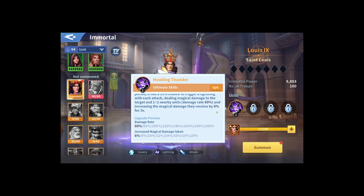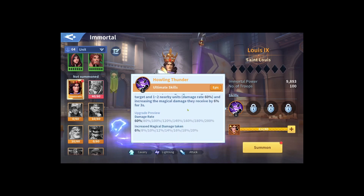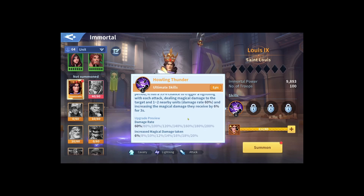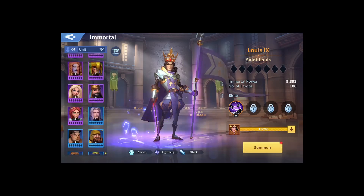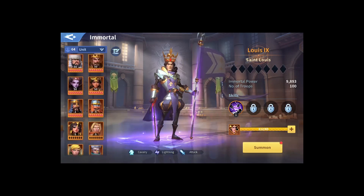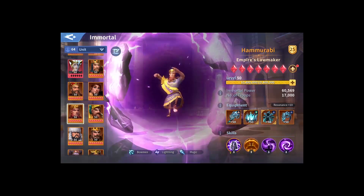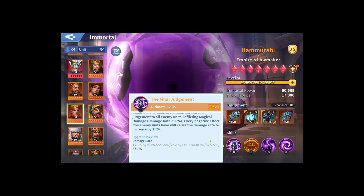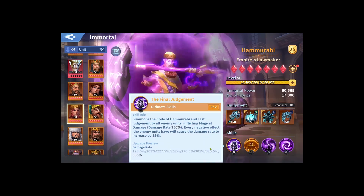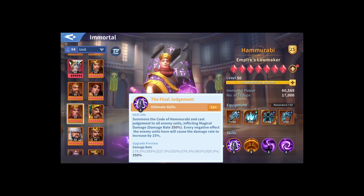This skill increases the magical attack received by enemies by 6% for 3 seconds. The thunder hits cause enemies to receive more magical attack damage, and it's synchronized with Hammurabi because Hammurabi deals magical attack - he will use this buff, so Hammurabi will deal more damage having Luis in the lightning march.